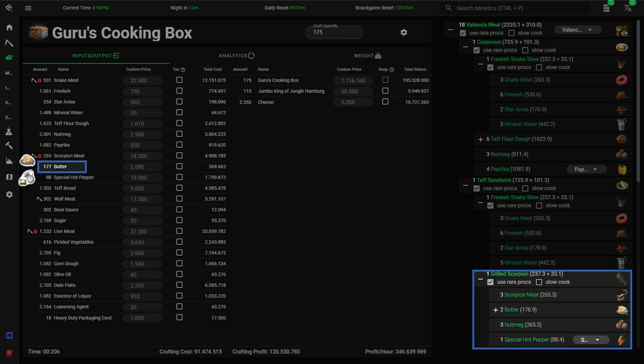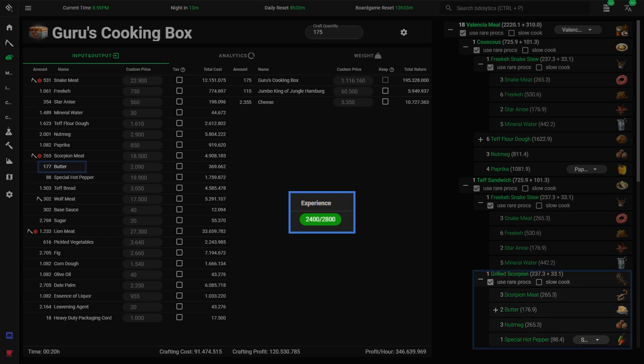We'll go down the checklist with Valencia meal boxes as an example. First, the profit of the box — Valencia meals yield some of the best imperial profit you can get. Second, how easy it is to collect the main material: that's lion, snake, and scorpion meat, which we have to gather at Ankara Coast and Chira Ruins. Third, bottlenecks — technically milk is a bottleneck for butter, but I don't consider it one because you can buy butter off the market any time. Fourth, cooking EXP — highest in the game. Fifth, farming materials — for Valencia meals we only need hot pepper, so that's easy, and we can use magical seeds for maximum convenience.